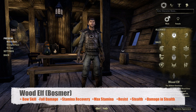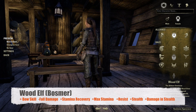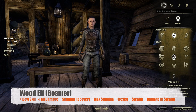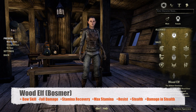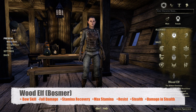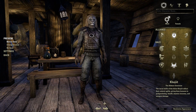Next we have the Bosmer, which are the Wood Elves. They get increased experience on the bow skill line, decreased falling damage, increased stamina recovery, increased max stamina and poison and disease resistance, they are harder to detect whilst in stealth, and they get increased damage done whilst in stealth. This makes Wood Elves very effective as stealthy assassins who can deal a huge amount of damage.